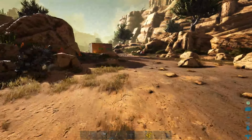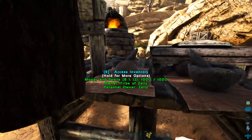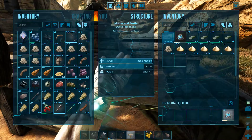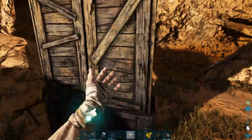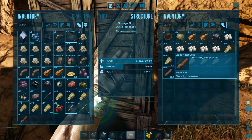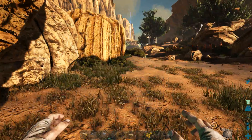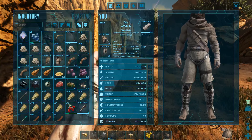Back to grinding out some materials for clay. I have a bunch of clay in here now so I can start making the structures that I need. It's mostly just going to be foundations and triangle foundations to get the floor plan. I'll make a few of these foundations and I should be good to go.